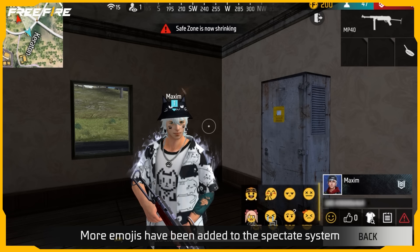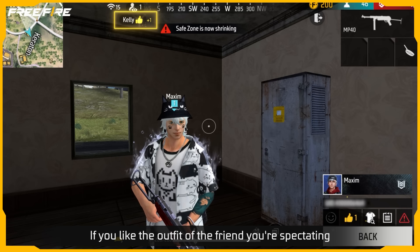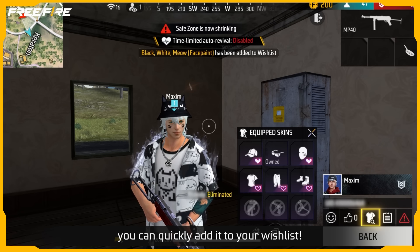The person being spectated can now see which friend is sending the emojis and likes! And if you like the outfit of the friend you're spectating, you can quickly add it to your wish list!